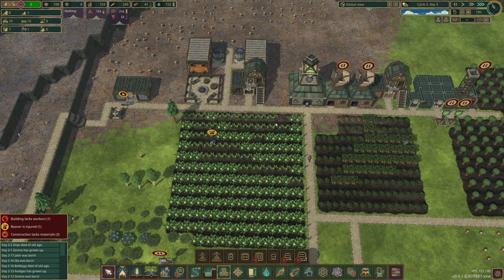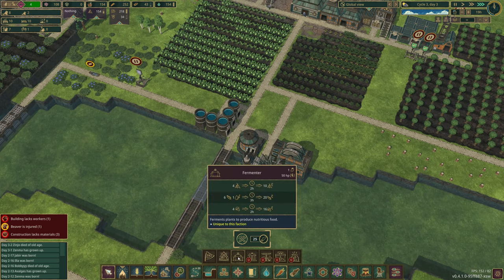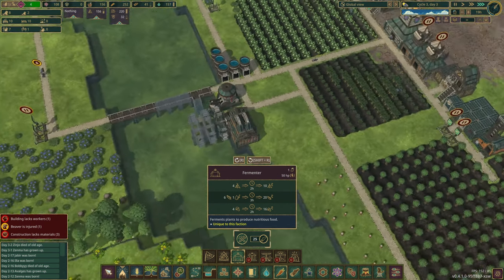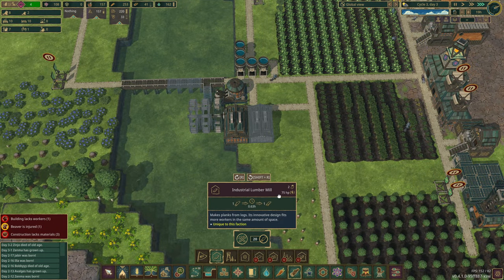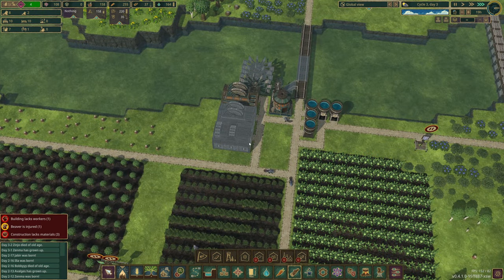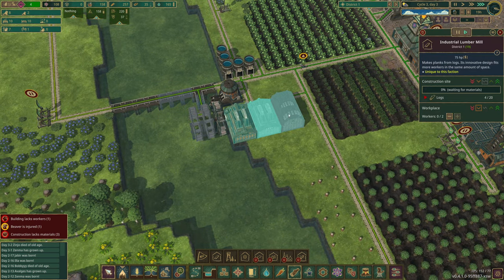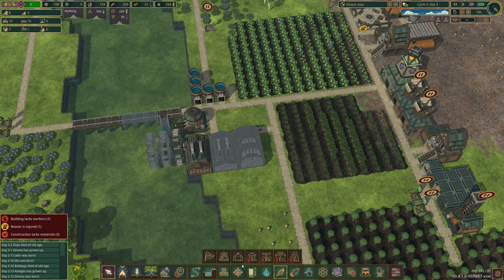We can't fit anything in there unless we can fit our fermenter building in. What does the fermenter look like? And that requires power. So we're going to — I have an idea. Let's get all these buildings in then. We're going to go planks and gears. A two-to-one ratio I think is a good idea. I'm going to lower the priority on these work bases and then get the fermenter in here. That's my plan.